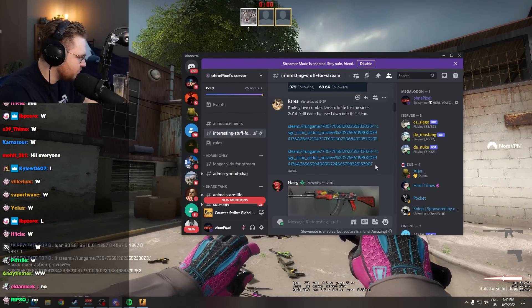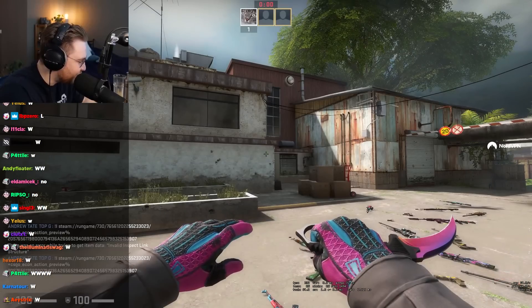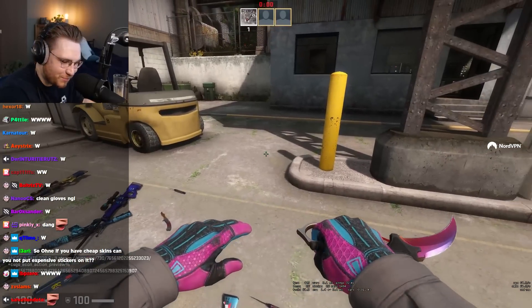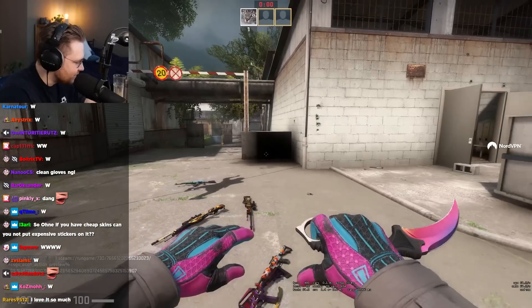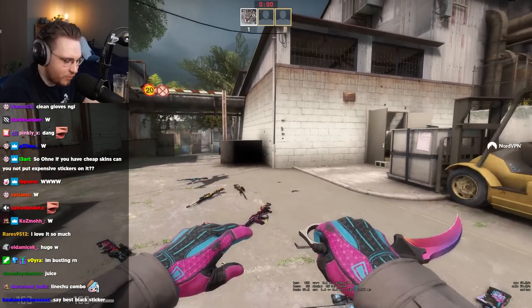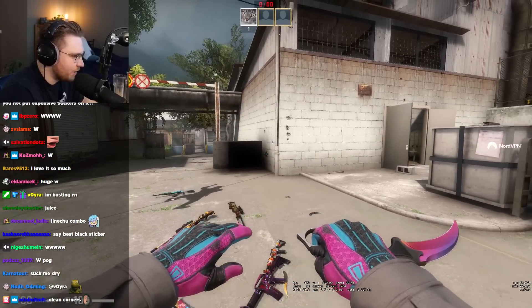Knife glove combo. Vice Gloves combined with a Karambit. That is a juicer. This Karambit fade is almost flawless, if not even flawless. Do you see the corner on that bad boy and how much of a difference it makes? That is insane. That pops right into your eye. If you're used to Karambits that have wear on the corner, which they usually do, that is insane, bro.